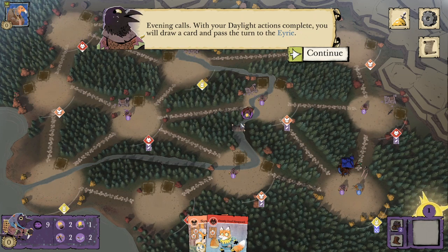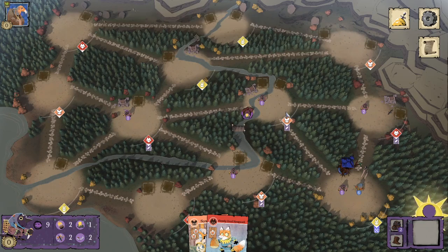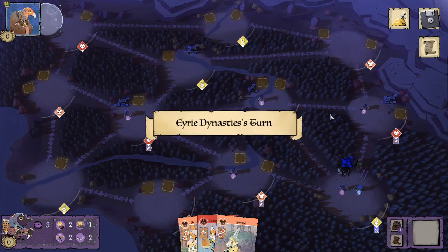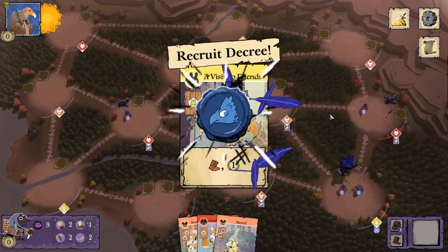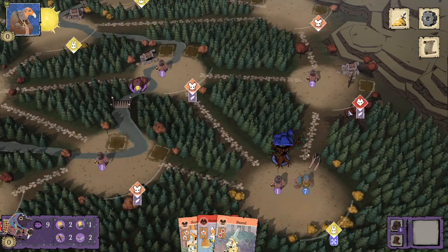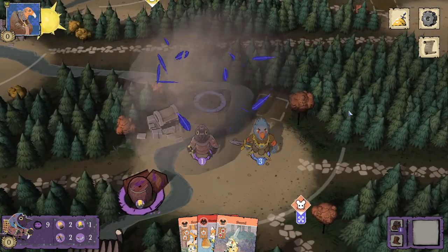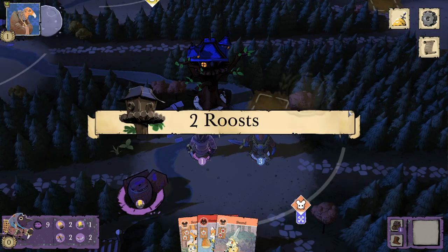Evening calls. With your daylight actions complete, you will draw a card and pass the turn to the Eerie. We get a nice sword card. Eerie — we're going to go ahead and recruit and take a very standard opening bird's turn. Build a roost on top of our extortion.